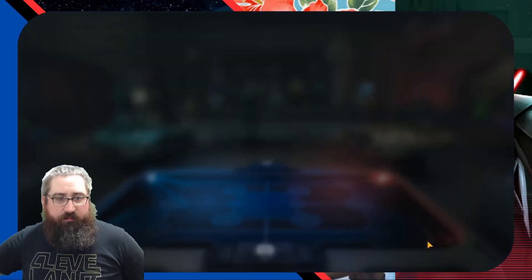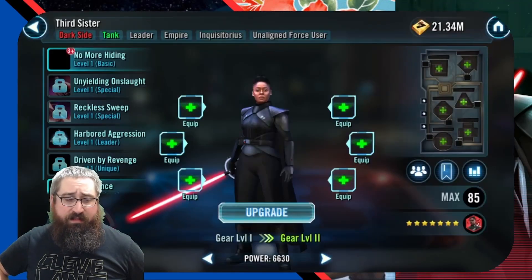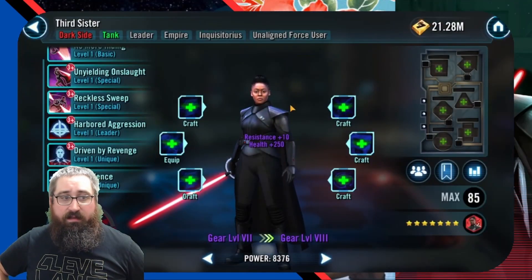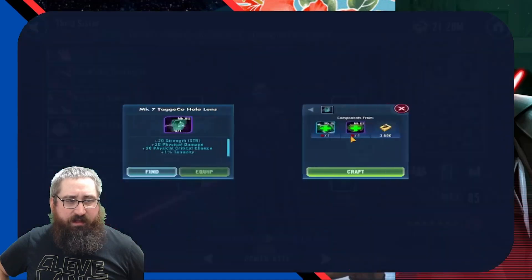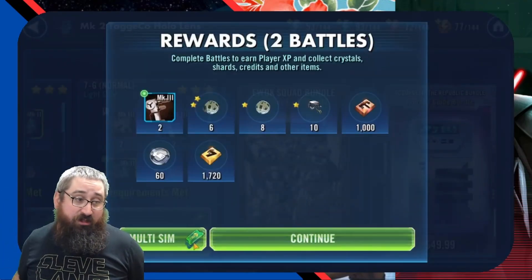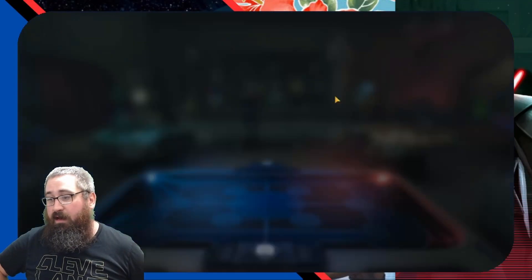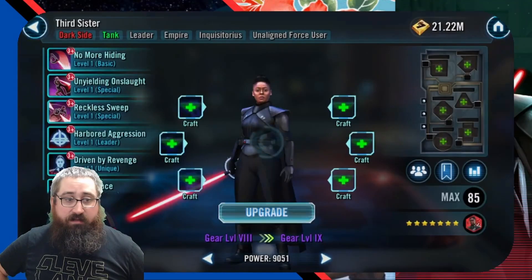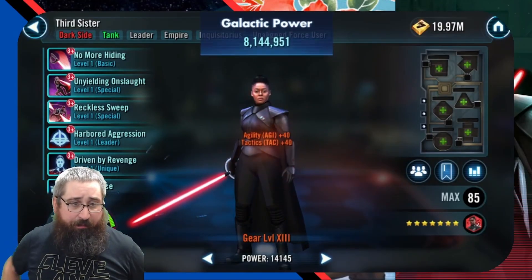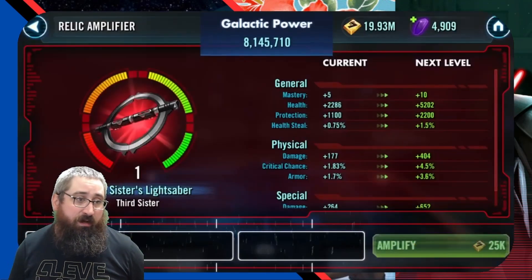So I start by unlocking Riva. My alt account was in a different guild than my main for a long time, and the guild on my alt was able to get more Riva shards. So I got Riva unlocked about two TB cycles before my main will. My main is about two TB cycles away from unlocking Riva. I'm super stoked — I unlocked her, took her straight to Relic 8, added all the Omicrons, and got the Riva Kron. She is awesome, it's a lot of fun, and I really like using her. I couldn't be happier, and I'm glad I had everything ready to take her straight to Relic 8.